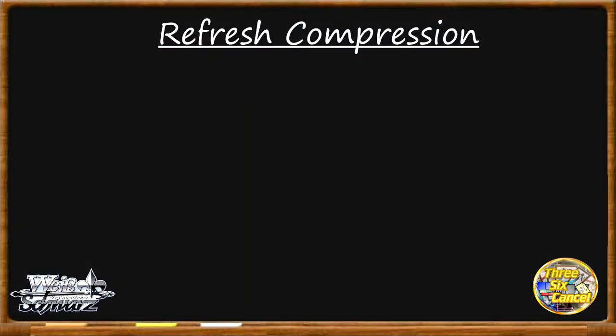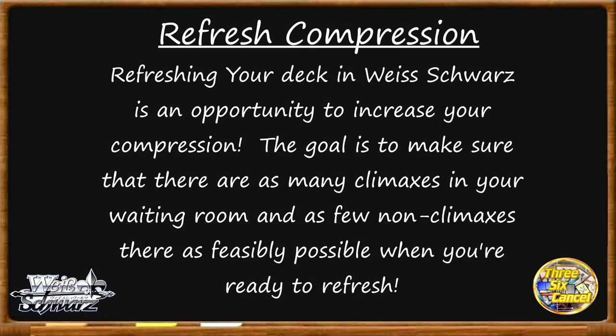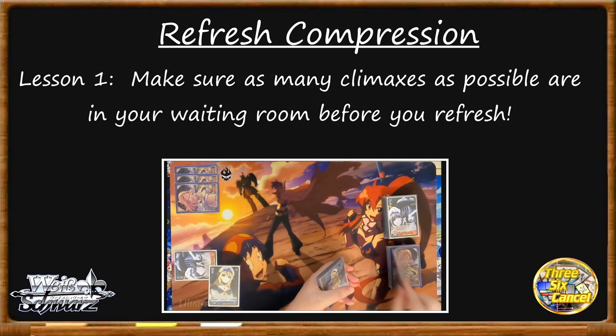One of the most effective ways to increase your compression is to get rid of a badly compressed deck and refresh with better compression, so it's a good time to jump into refresh compression. Refresh compression is how we prepare for the refresh in Weiss — when we shuffle our waiting room and turn it into our new deck. With each refresh we have a greater opportunity to compress by having fewer non-climax cards hit our waiting room and having more ways to put climaxes back there.